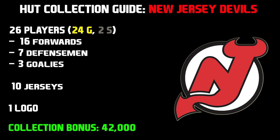So here is the layout for the New Jersey Devils collection. It consists of 26 players — 24 of them being gold, 2 silver players, 16 forwards, 7 defensemen, and 3 goaltenders. There are 10 jerseys in this collection, which I think is one of the top number of jerseys for the NHL collections. 1 logo. And if you complete the entire New Jersey Devils collection, you will get a collection bonus of 42,000 pucks.